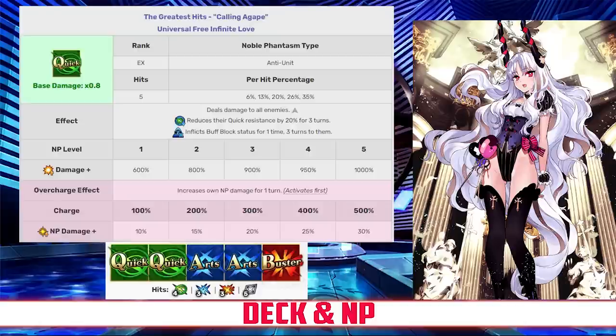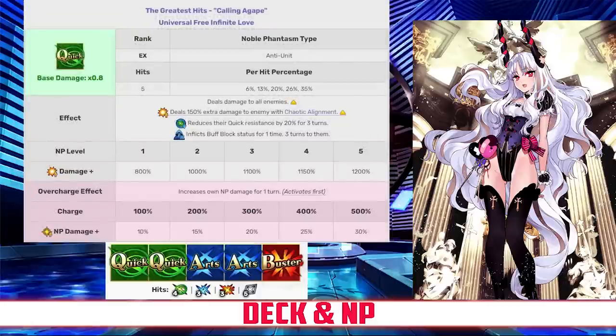Karen has a Quick Arts deck with Quick, Quick, Arts, Arts, Buster, and a Quick Noble Phantasm. Karen's Noble Phantasm is The Greatest Hits, Calling a Gate — an AoE quick attack that deals damage to all enemies with an attack modifier between 600 and 1000%, depending on level. It also reduces the Quick Card resistance of all enemies by 20% for 3 turns, inflicts buff block on them 1 time, and increases her own NP damage for 1 turn between 10 and 30%, depending on overcharge. After her interlude, the damage modifier increases to between 800 and 1200%, and it also deals 150% bonus damage against chaotic aligned enemies.